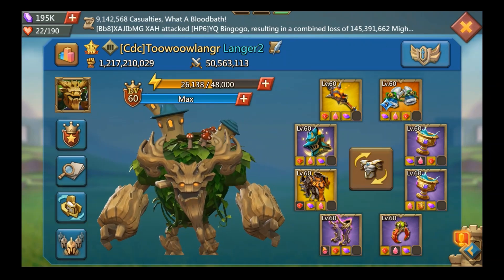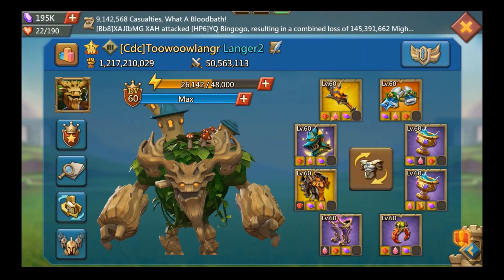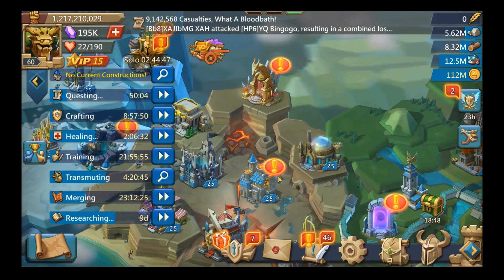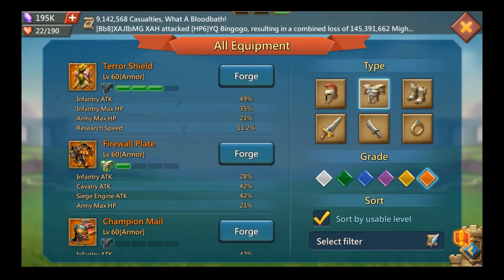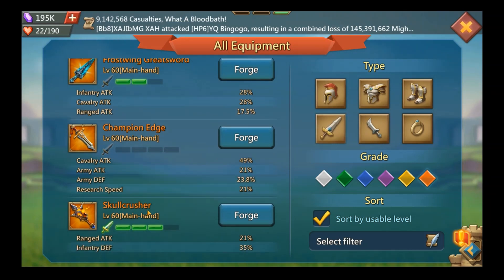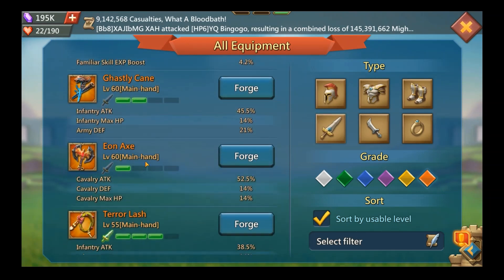We're going to go slot by slot. Your mix set is going to look something like this. Let's go into the cabinet and look at the main hand first. For free-to-play, there are really two options: the Frost Wing Gray Sword and the Skull Crusher. Anything else at level 60 is either a blast piece of gear or it's not level 60.